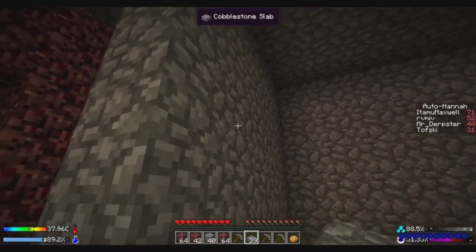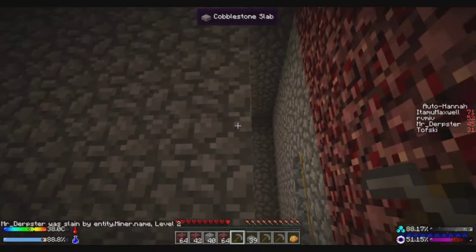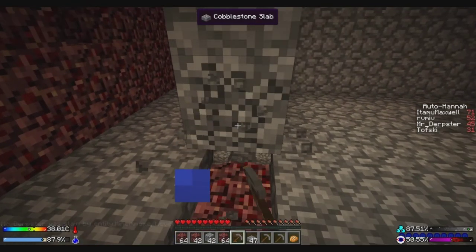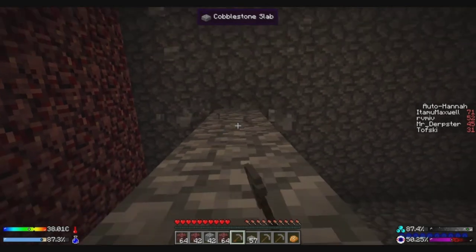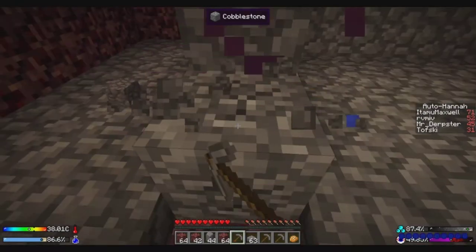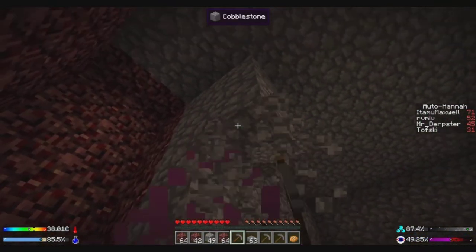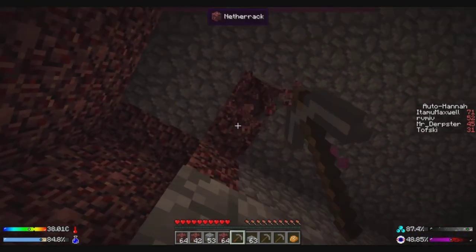Hey Mr. Miner, you want a hug? Give the best hugs. Okay, I am almost done making this room bigger in one dimension, then I just have the other dimension. It's bigger on the inside - it's a TARDIS. That's what she said. Hopefully we get some ghasts spawning, that's the main goal.